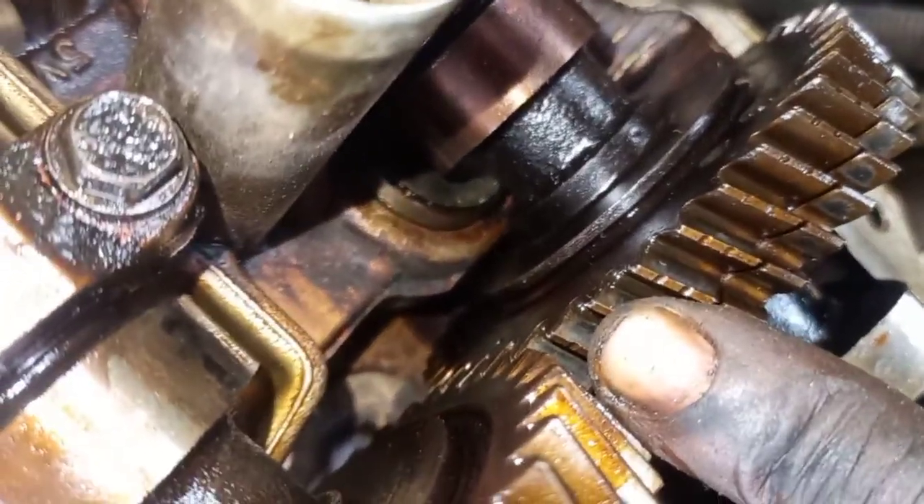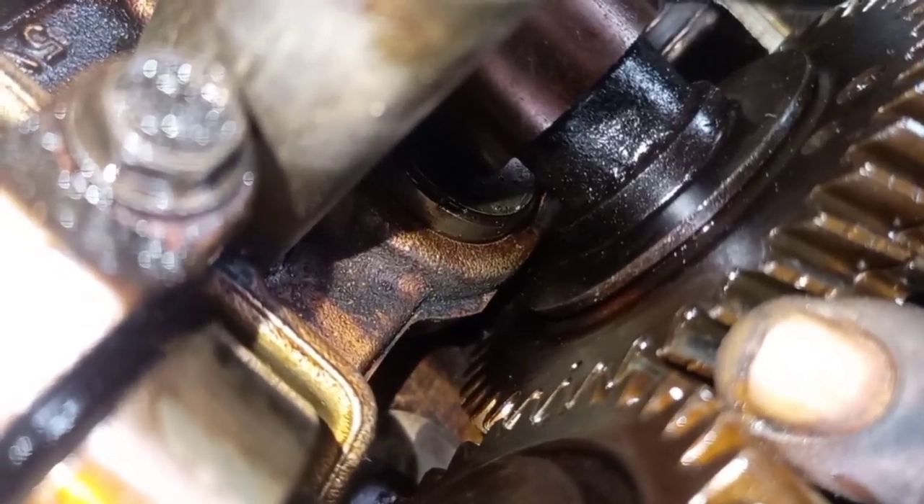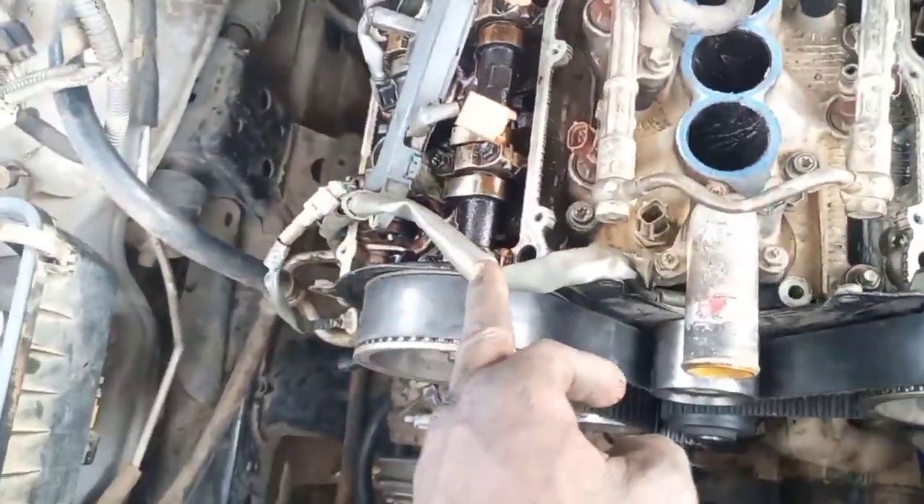This is the timing of the Toyota 5VZ engine. This is the camshaft of cylinder 2 at this side, and cylinder 1 at this side.